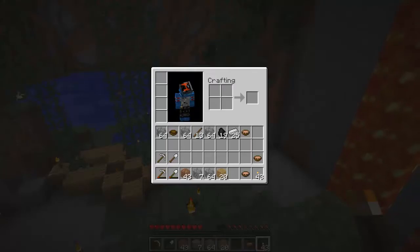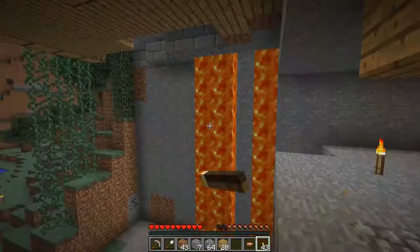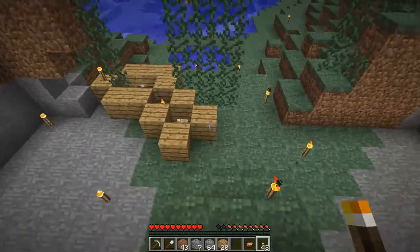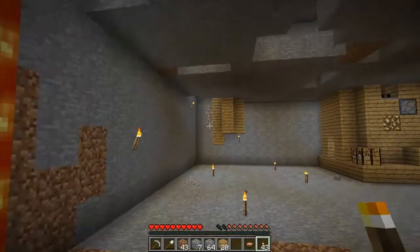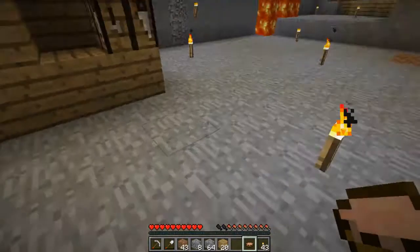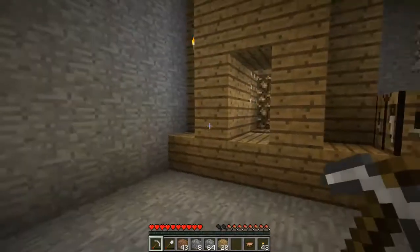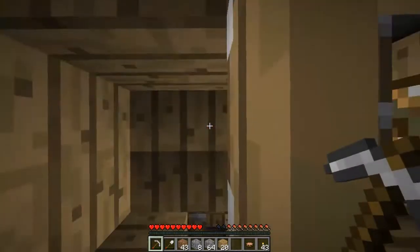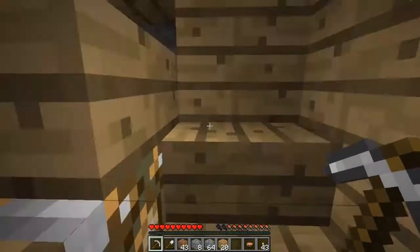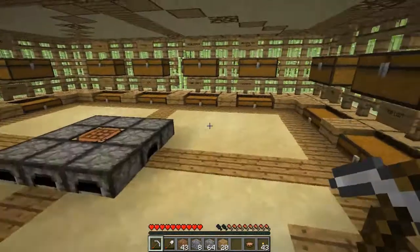I'm level zero again because I died in lava three times - same place, same day, three times. To get back up I built a piston elevator, which is a common design I'm sure you guys have seen. Alright, we've arrived back in the storeroom.